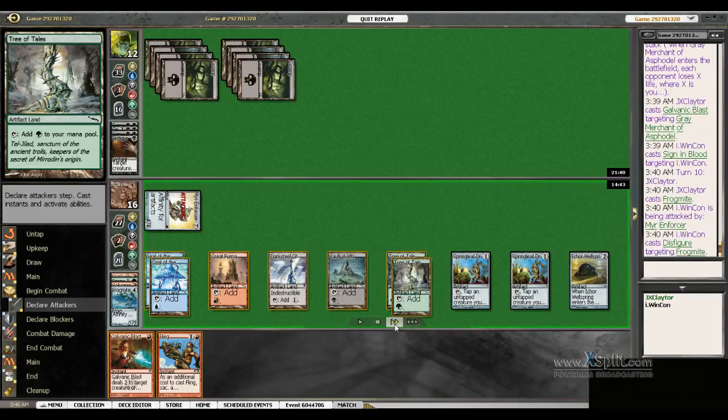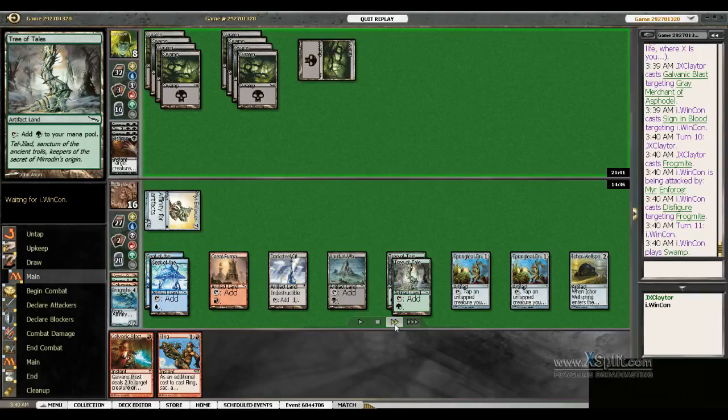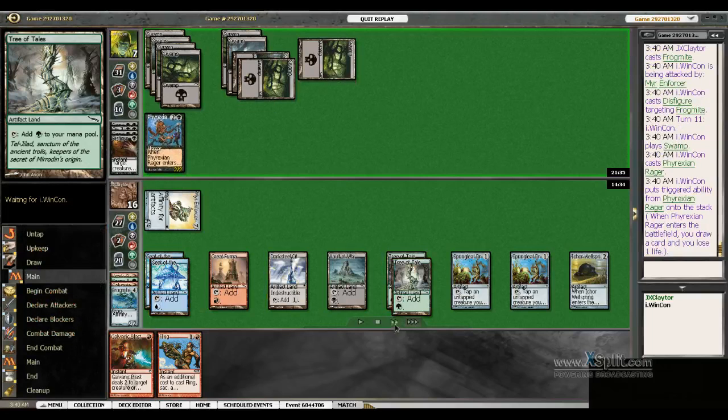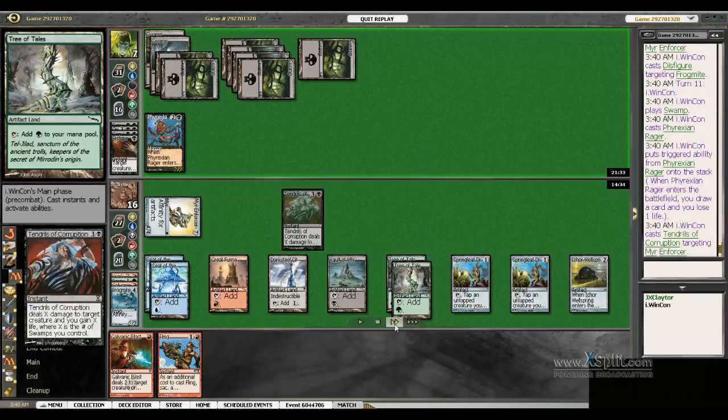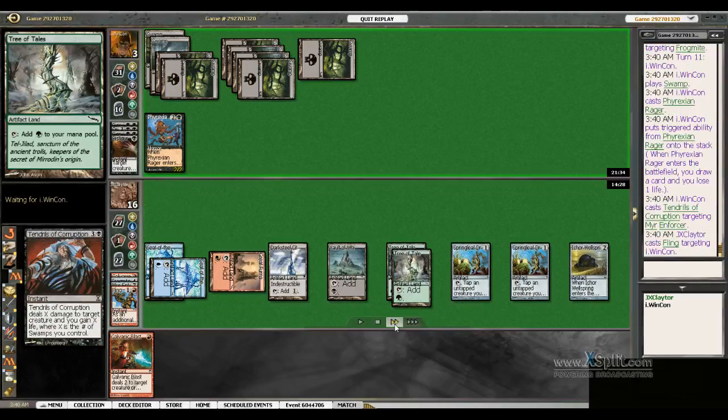Frogmite gets disfigured. Again, I don't know why I didn't just blast him then. I think I was too scared about playing around cards that may not exist. Like, I think he draws into Tendrils off the Rager. And I went for the cute play, which was to fling the Mirror Enforcer in response to the Tendrils — whereas he would already be dead. I've given this guy an extra turn that he just didn't deserve.